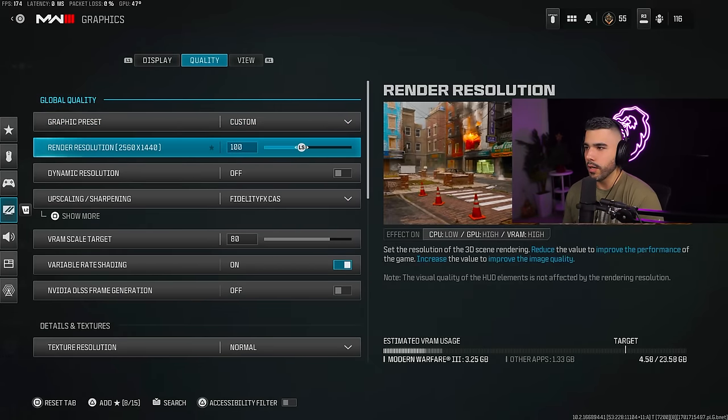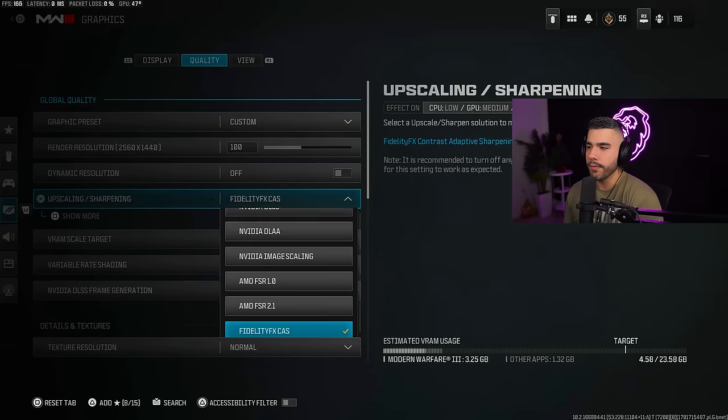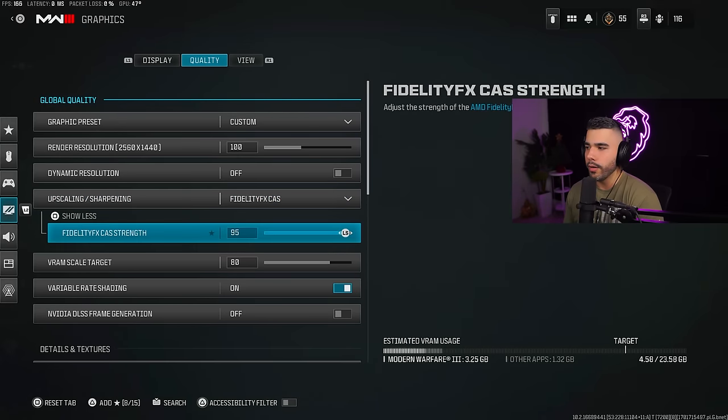Quality section: Render resolution obviously on 100. Dynamic resolution off. Fidelity CAS — when you put it on Fidelity CAS, you can do 'show more' and increase the strength. I like to have it between 90 to 100. This is going to make your game look a lot sharper and clearer — it's a game changer. Yes, it does hurt your frames a little bit, but in my opinion it's worth it.